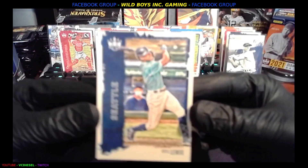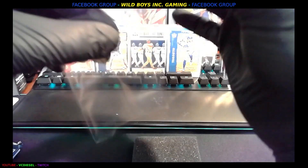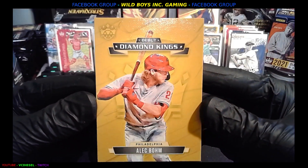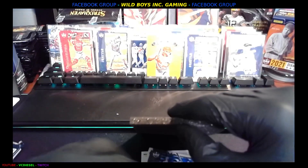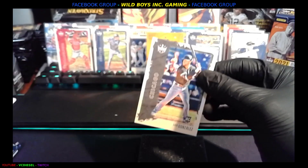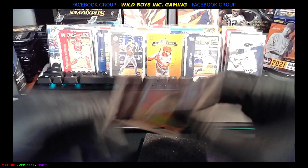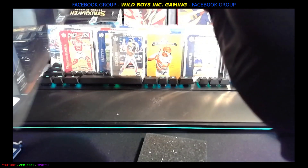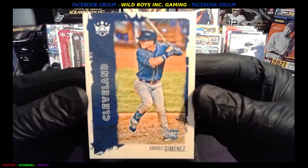Next up, we're going to Seattle — Kyle Lewis. Then we got that gold Diamond Kings debut, Alec Boehm, Philly. We're going to pull a Luis Gonzalez rookie card. This is a super thick piece of card. Then we got Fernando Tatis Jr., fireballing. We're just steamrolling — this hobby box is fire. Andres Jimenez, rookie card.